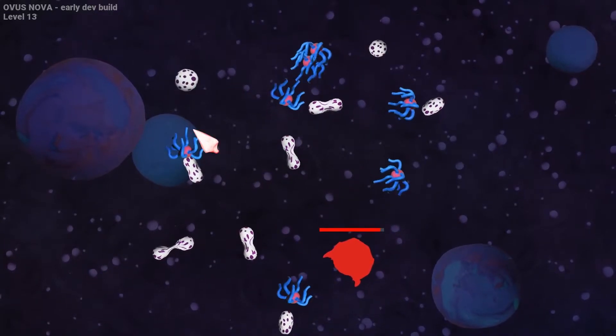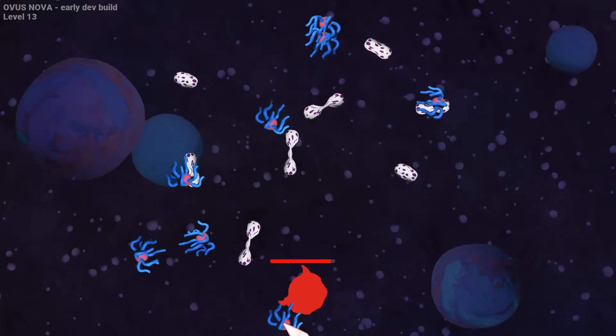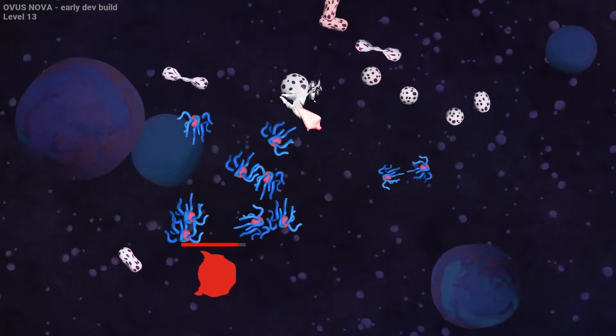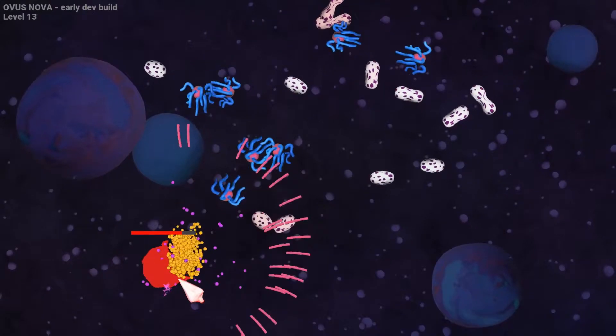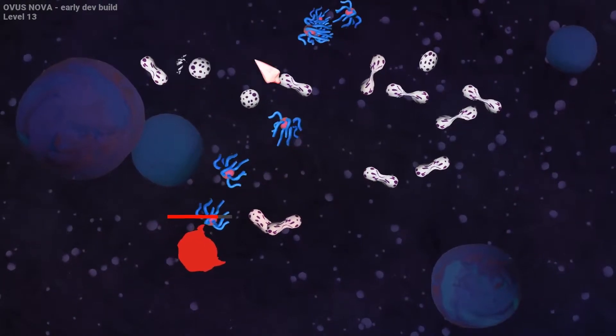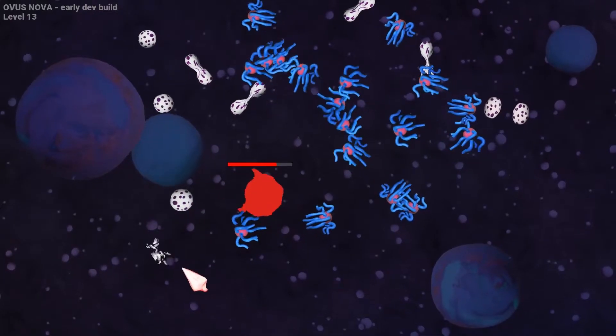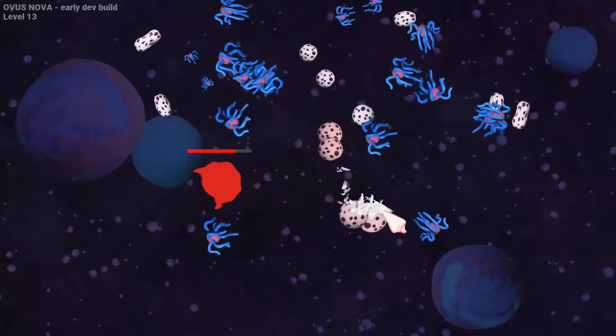Don't let all of this intimidate you though. As I've said, it's a really easy game — you just need two buttons: the left and the right mouse button. It's really easy. But there are some harder levels that definitely require a bit of strategy and tactical thinking in order to beat them, like this boss fight right here.